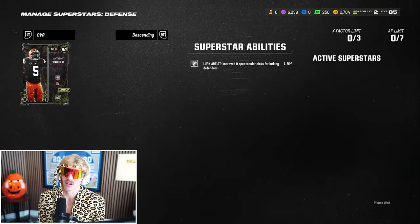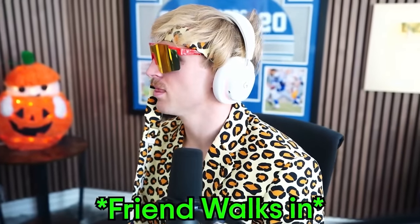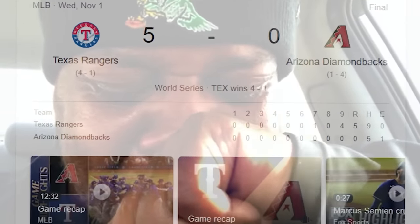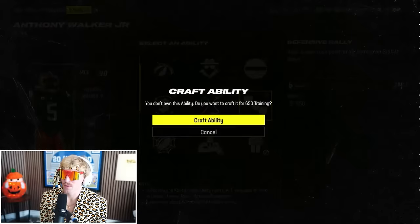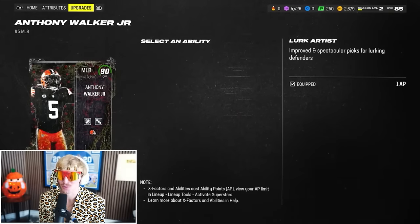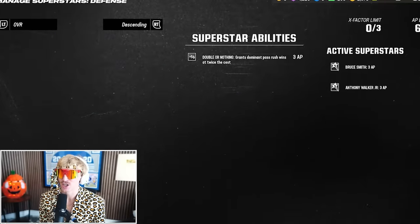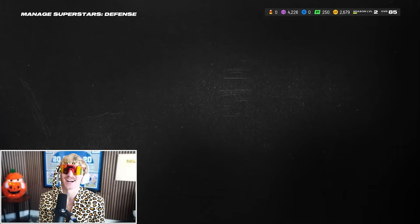Setting defensive abilities: Anthony Walker gets Lurk Artist for just one AP, leaving six more to distribute. Talanoa Hufanga gets Stonewall. Bruce Smith gets Double or Nothing — let's send it. I'm putting Defensive Rally on Anthony Walker along with Lurk Artist to give extra pass rush points to Bruce Smith. Final abilities: Lurk Artist, Defensive Rally, Shut Down, Double or Nothing on Bruce Smith, and Universal Coverage/Stonewall on Hufanga. It's a little goofy, but we'll make it work.